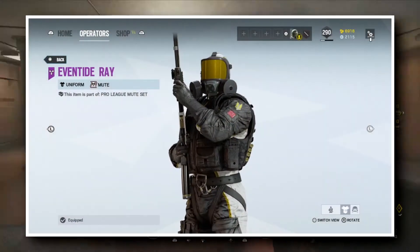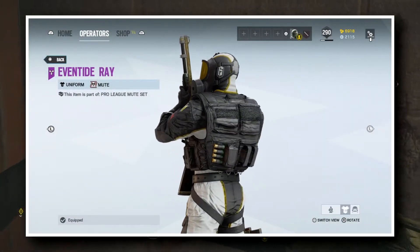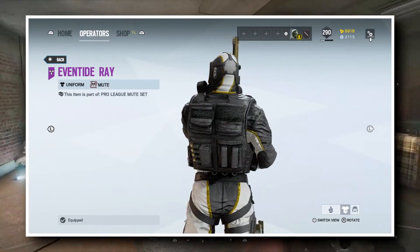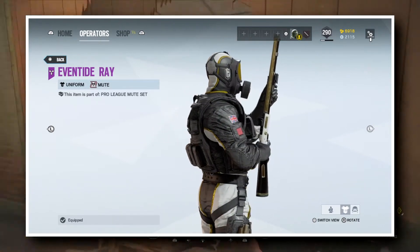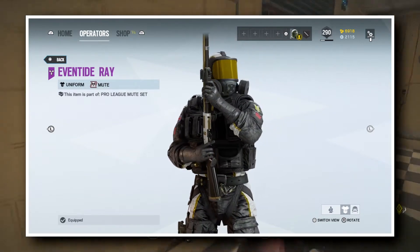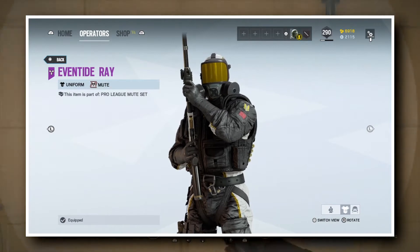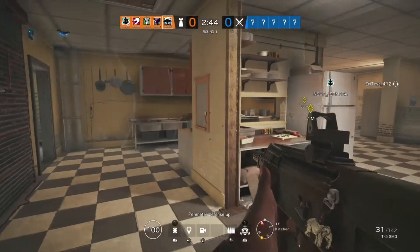Moving on, we have Mute. He also has the Eventide Ray Uniform, the Cosmic Decimation headgear, the Revolting Vortex skin for the M590A1, and of course the Pro Mute Chibi. This headgear is, in my opinion, the strangest of all. I do not know what to think of it, but maybe it's just down to personal taste.